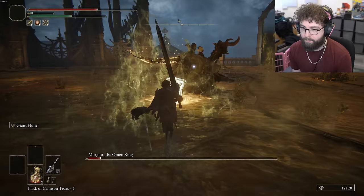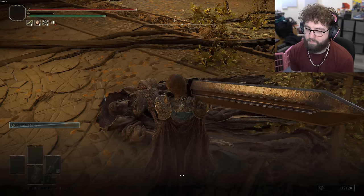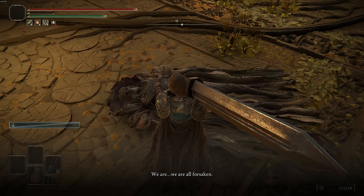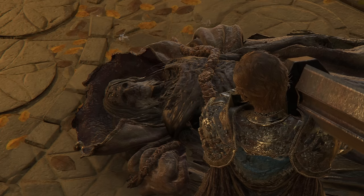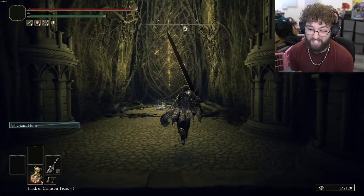Giant Hunt for the kill — first try. I never struggled on this boss though, unironically Margit is harder. He also says one of my favorite lines: 'We are all forsaken' — really ominous now that we know a bit about what's going on with the Shadow of the Erdtree. Did he know about all that?